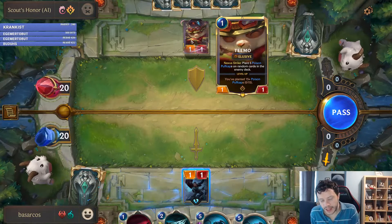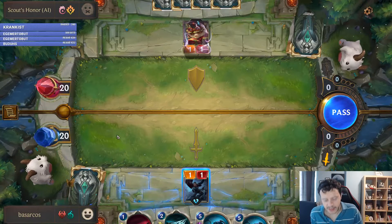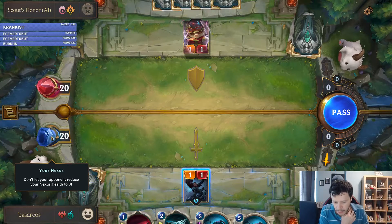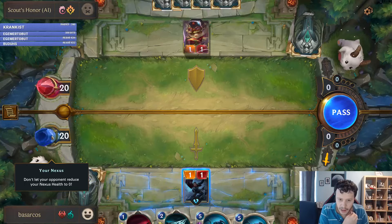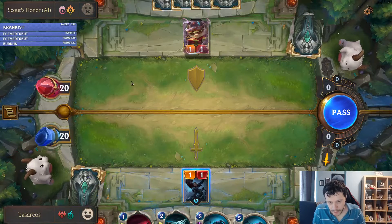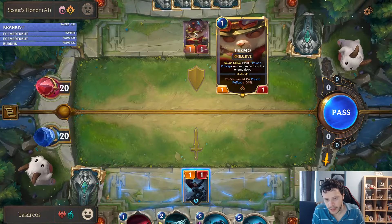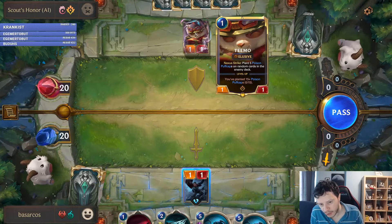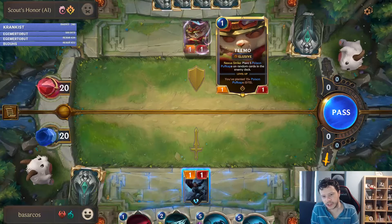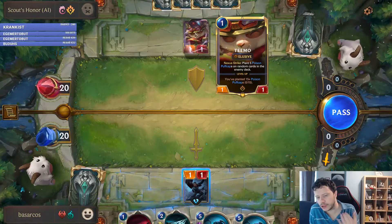So 'Nexus Strike' means our avatar is not the hero this time — the nexus is, of course, as expected from a League of Legends game. The nexus has 20 HP and it cannot go over 20 HP. Nexus Strike means hitting your opponent's nexus. So whenever Teemo hits me, he plants some stuff in my deck that deals damage when I draw them. And as you can see, Teemo is elusive — he's a very annoying guy, like in the game itself, even though I have very limited League of Legends experience.